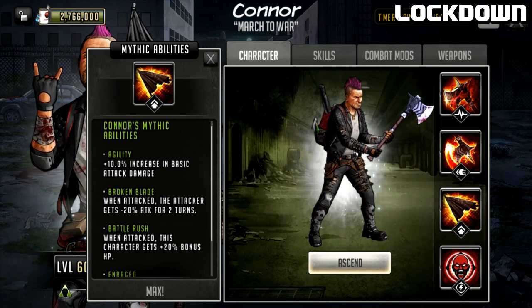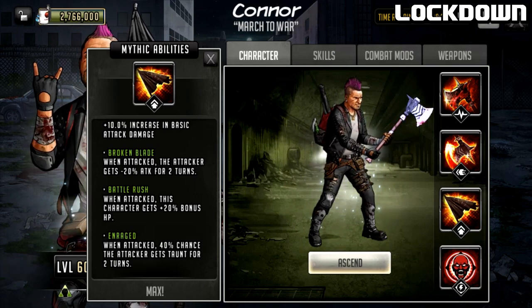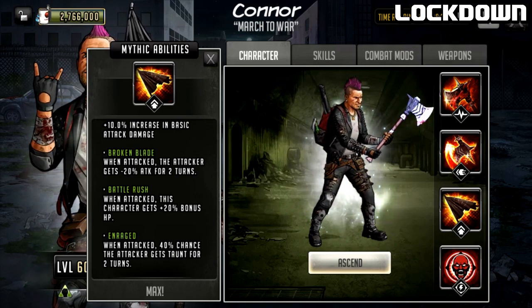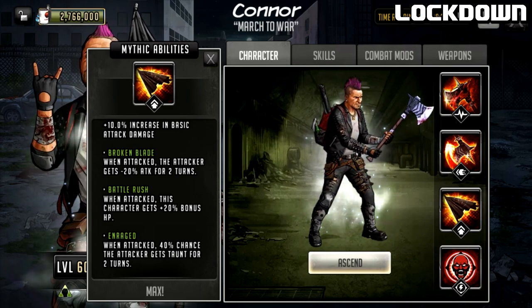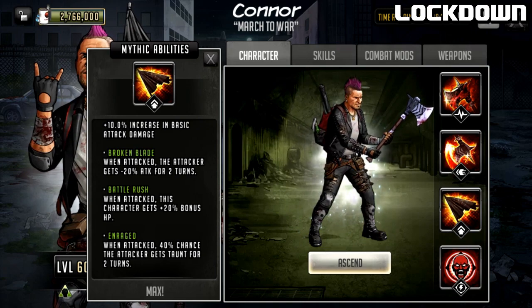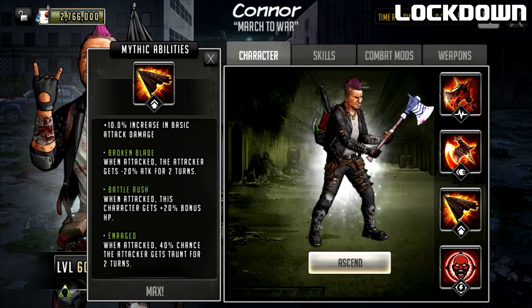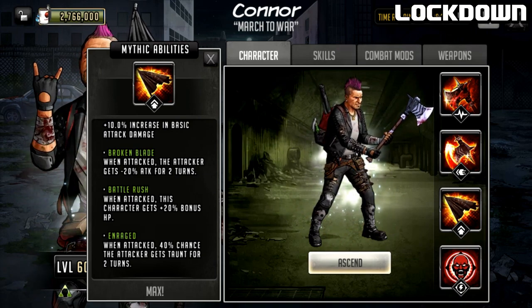He has one last passive called Enraged: when attacked, 40% chance the attacker gets taunt for two turns. This looks like a defense team passive. If you had all of these on a defense team that is actually kind of nuts. Don't forget he has a turn two signature move that already taunts characters for two turns, then a 40% chance to retaunt again for two turns - this guy could literally have an entire team taunted and constantly re-taunted every time they attack him.